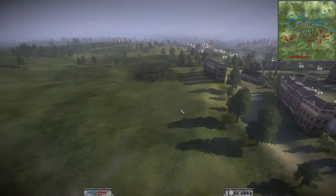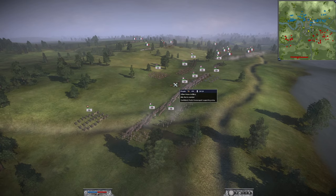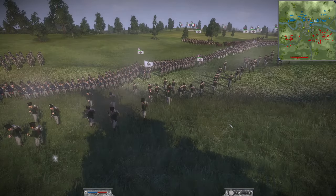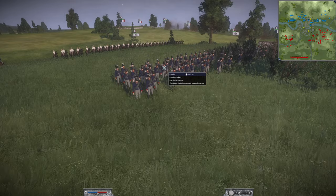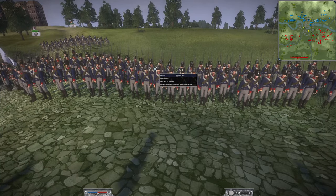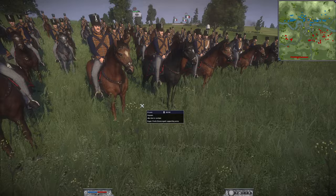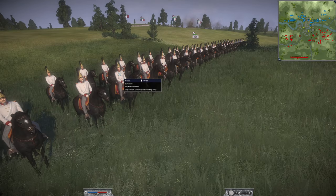Interestingly the enemy French player doesn't have artillery, but the Russian player has made up for that. The enemy Prussian player has two regiments of 6-pounder horse artillery, one unit of Silesian Schützen — very elite rifles — two regiments of Prussian fusiliers, five units of musketeers, two units of Foot Guards, four units of hussars, and one cuirassier.